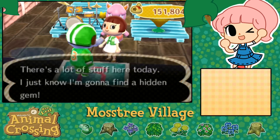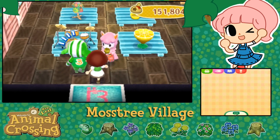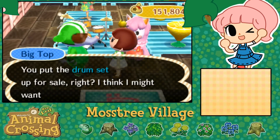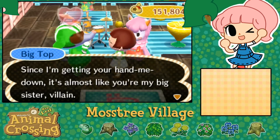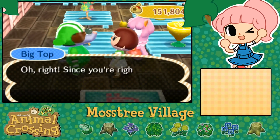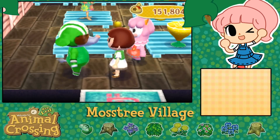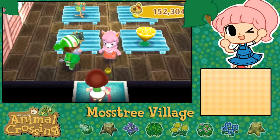There's a lot of stuff here today - I just know I'm gonna find a hidden gem. I've heard you can physically push them into things. 'Do you want this drum set? It would probably be perfect for you.' I think Big Top might want to buy it. 'Oh, it's almost like you're my big sister!' That's adorable. Sweet - I really like encouraging them. I think I was selling it for pretty cheap too. Thank you very much, Big Top. Recycling is the best - wonderful, bye Reese.